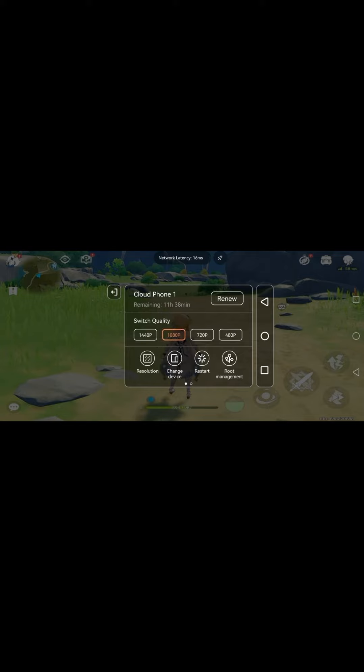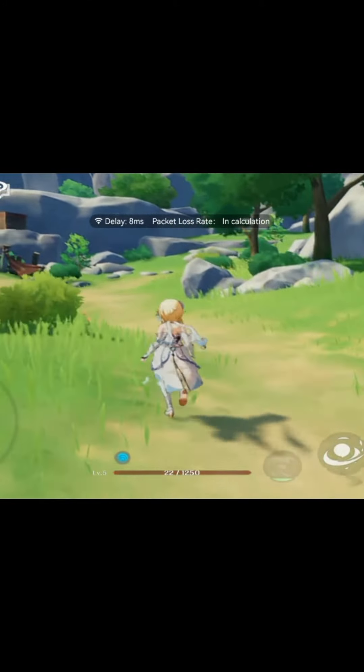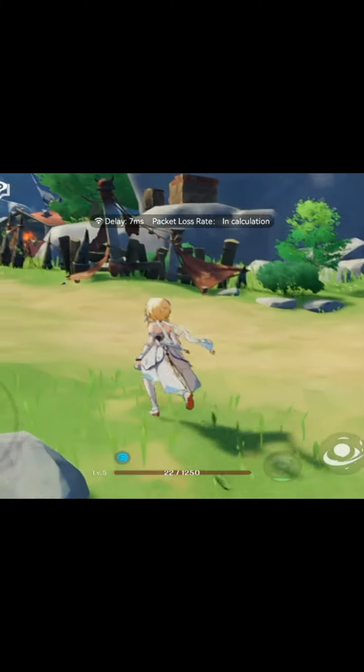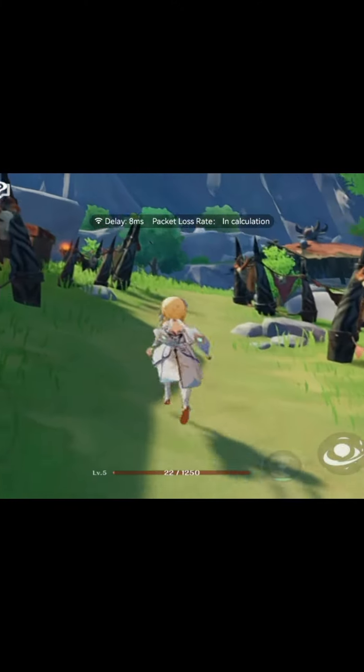You can adjust the screen quality and resolution in the hover ball. Moving the character and zooming in to check the delay rate — there is no frame drop or delay and the overall feeling is very smooth. Latency is almost always below 10 milliseconds. That is a very good gaming experience.